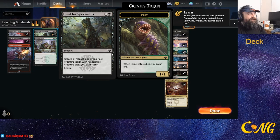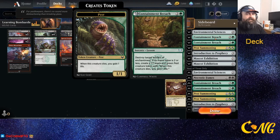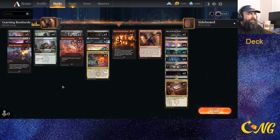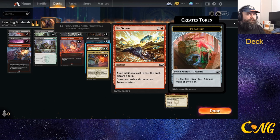The other cards working really well: Hunt for Specimens gets those little one-one tokens in the early game, plus going to the lesson board. Usually we get Environmental Sciences first just to make sure we get the mana we need. Then we go for either Containment Breach for enchantment-heavy decks, Pest Summonings against aggro, or Prophecy or Mascot Exhibition against control.